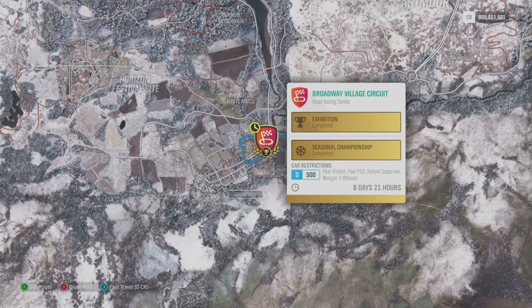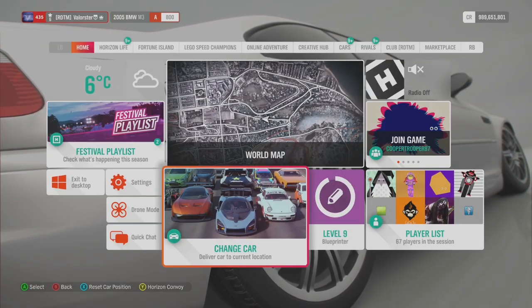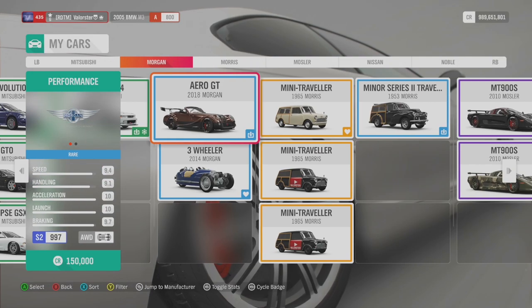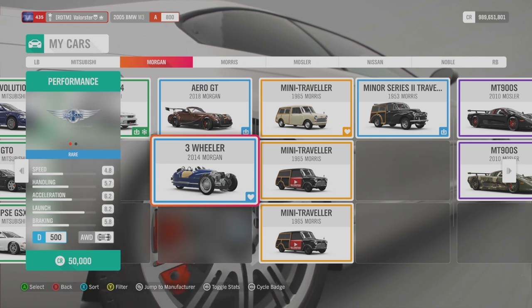This was an interesting championship. You can have the Peel, two Peels, a Reliant, and a Morgan. I'm not taking the Peel in the snow or the Trident, so I tested out the Reliant. But I stick to the Morgan three-wheeler because that was actually just the easiest car to use in this championship. I used this little three-wheeler and it was funny to drive.